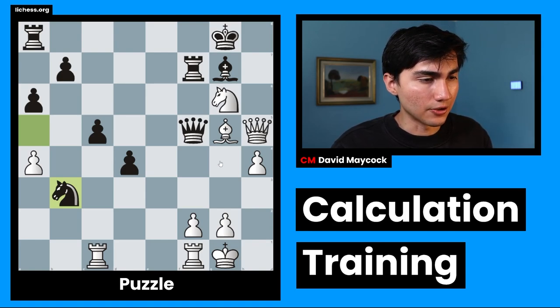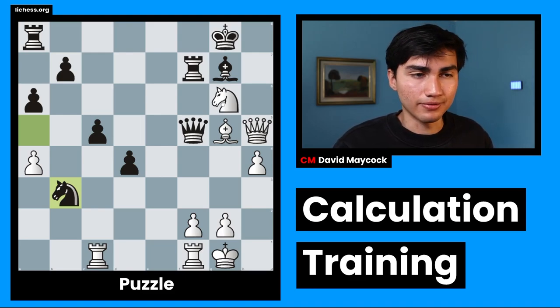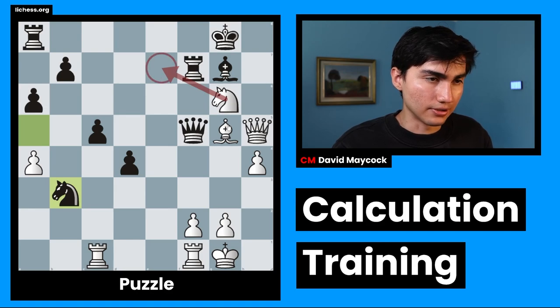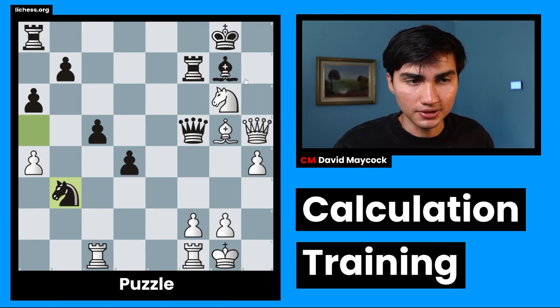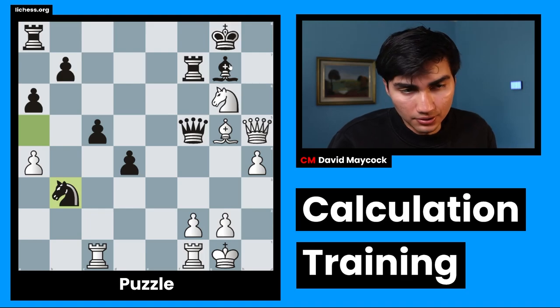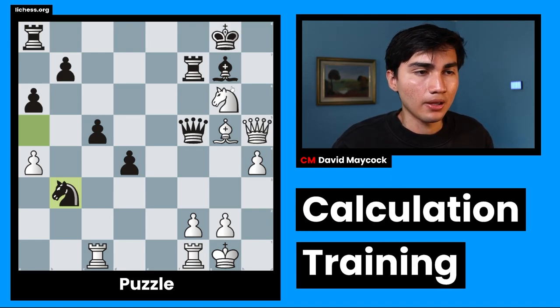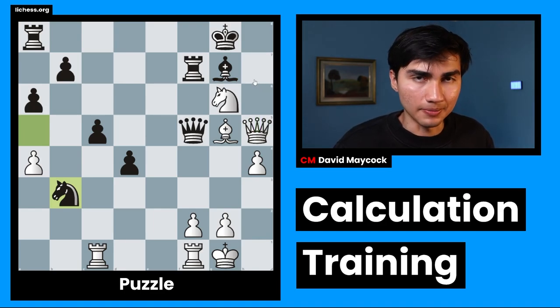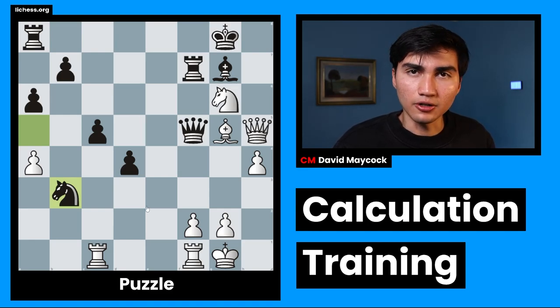Okay, what else is there to evaluate? Can we move on to calculation? I think motive-wise, before we start calculating in depth, I can already tell Ng7 is going to be a motive. Qh8 is not out of the question — I know that it's not working because of bishop takes h8, but if this bishop were to leave at some point, then Qh8 is going to be useful to have at the back of my mind. This is what we call hypothetical thinking or fantasy thinking. So I think all of those things said, we can get going with candidate moves. We're in the second stage of this video.